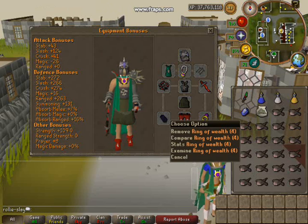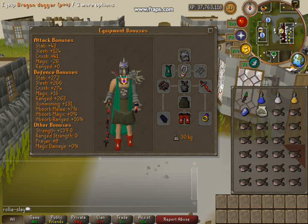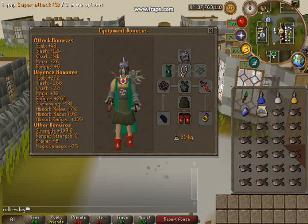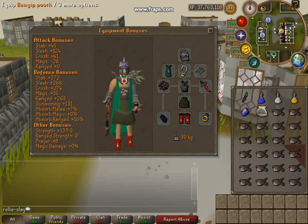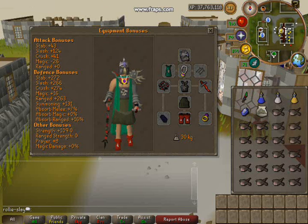Dragon boots and a ring of wealth. For your inventory I recommend a DDS or a D mace, a super set, an enchanted gem to check how many kills you have left, a bunyip for healing, and some monkfish.